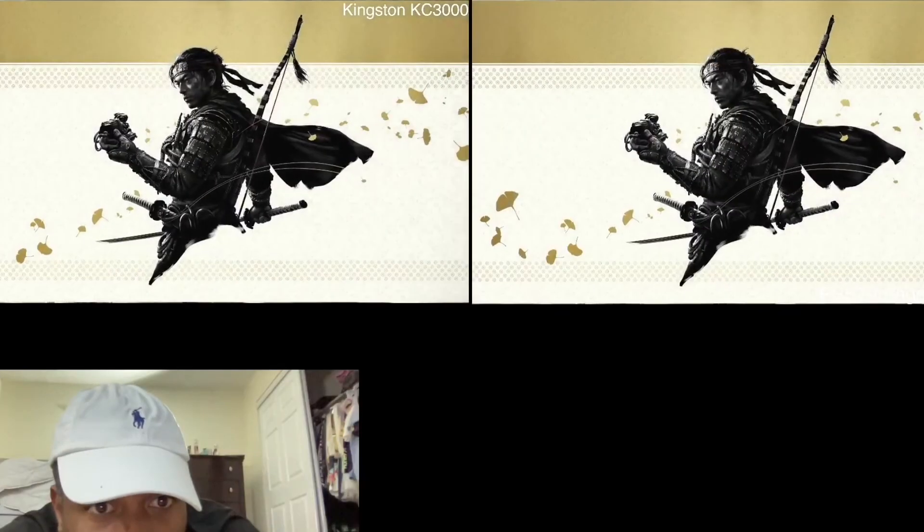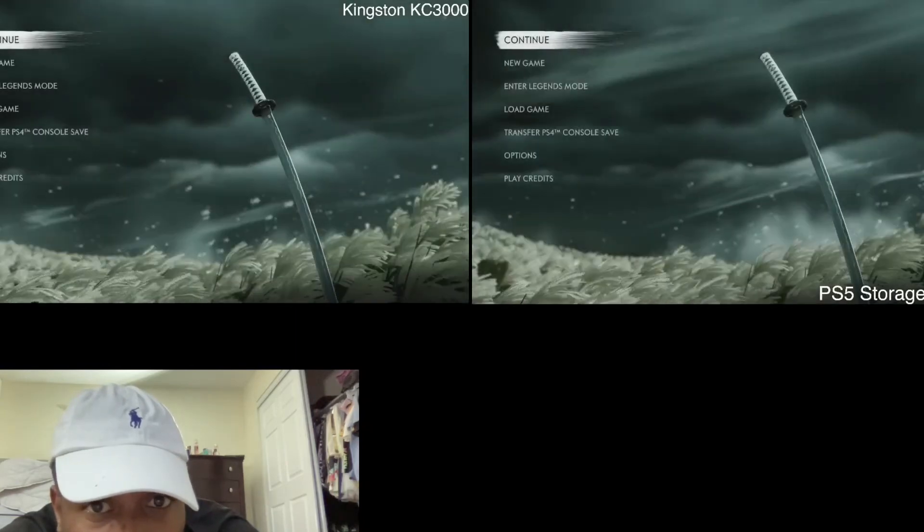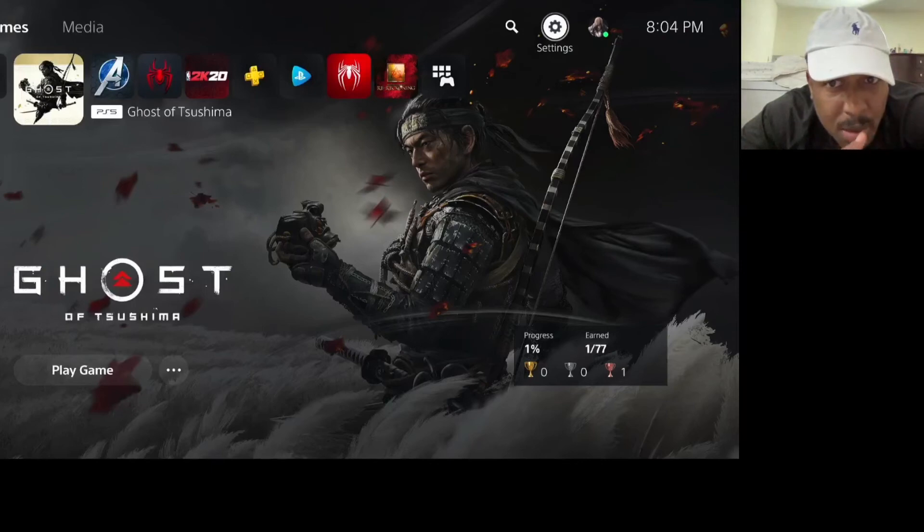Let's go into Ghost of Tsushima — this game is a 60 gigabyte game. The PlayStation is up first, but then the Kingston came out and — whoa, dang! The Kingston, when it comes to games with big file sizes, just eats it up for some reason. It's kind of odd, but the PlayStation console handles the games with smaller file sizes better. So that's strange.